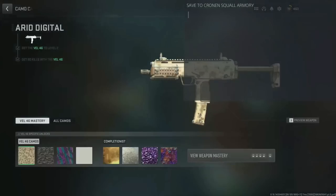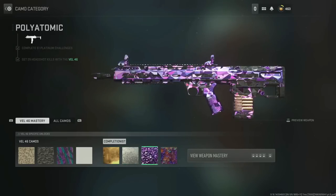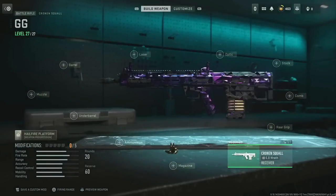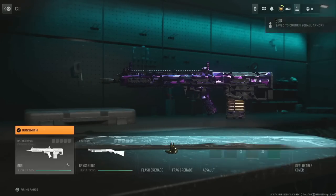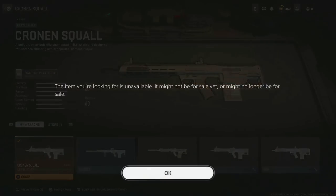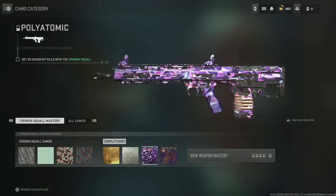For example, press the PSN home button, press it again, and right after press the space button because it corresponds to X to get to the camo screen. From this screen, save the weapon as a custom mod. Go over to the camo you want and select it — that camo has to be on the other weapon, so you're transferring camos over. Back out, update your custom mod, and save it so you never lose it. You'll see it's there in your armory — and it shows I don't have the camo but it is selected.